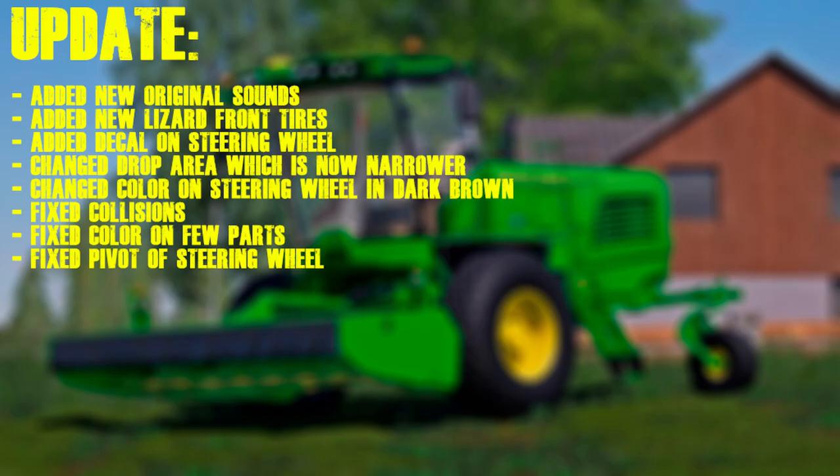The first news is from Polycouns. The John Deere 200 series will be getting an update either this week or next week. The update will include: new original sounds, new Lizard front tires, a decal on the steering wheel, a narrower drop area, dark brown color on the steering wheel, fixed collisions, fixed color on a few parts, and fixed pivot of the steering wheel. That is probably the best mower in the game, so if you have not downloaded that mod, make sure you do and definitely rate all mods.